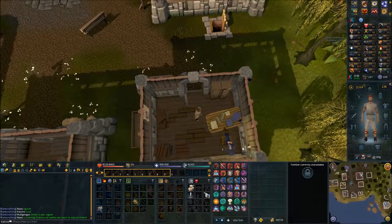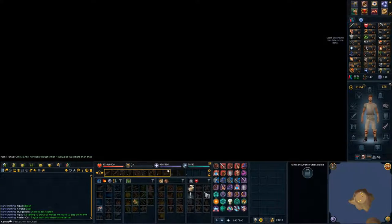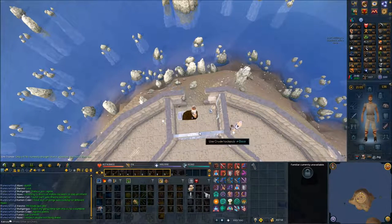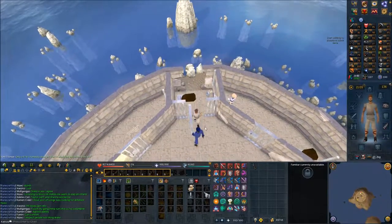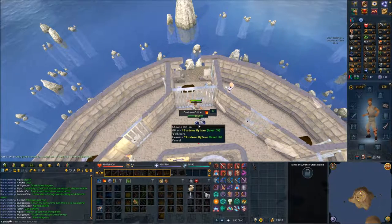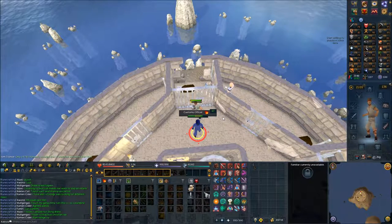Talk to the sergeant. Search the bed and you should get a crude lockpick. Use the crude lockpick on your door. Attack and kill a customs officer — this might take a little bit since you have to punch them. Once they die, they're going to drop their outfit: their hat, their top, and their bottom. Put it on.